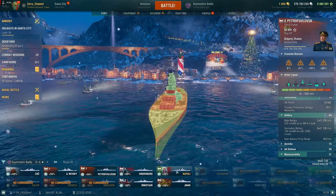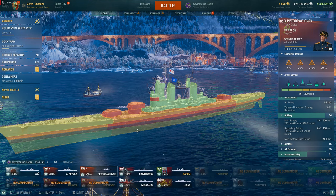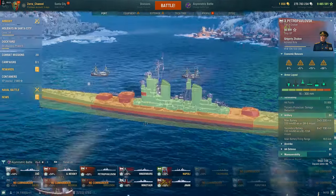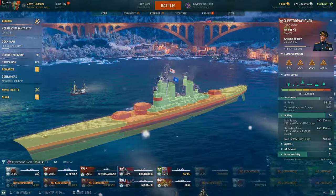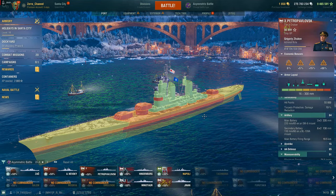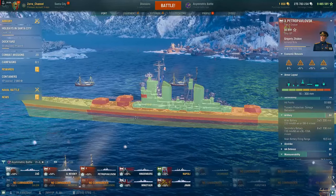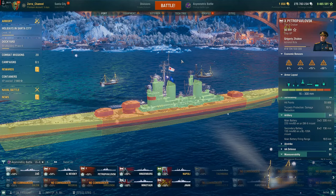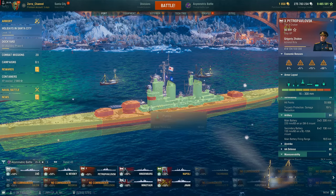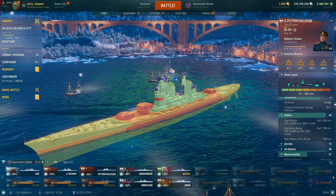I have a lot of cruisers, but I'm not even playing the Petropavlovsk much — which is probably one of the most overpowered cruisers in random battles. In randoms it might even be stronger than the Napoli because you have so many more tools: crazy strong AP performance, the best AP pen in the game, strong AA, and radar.